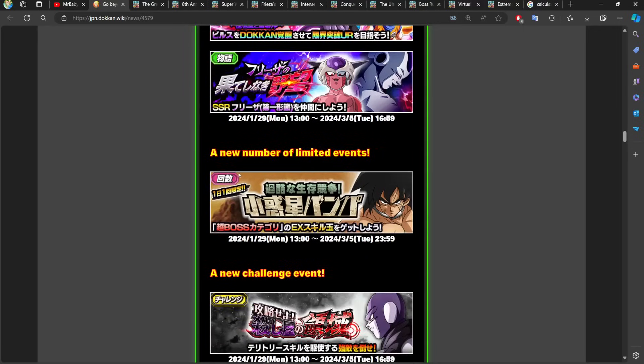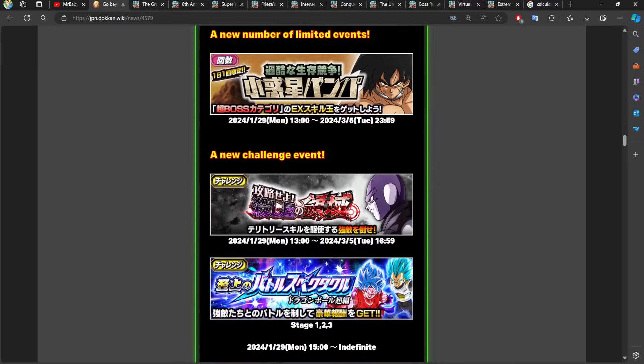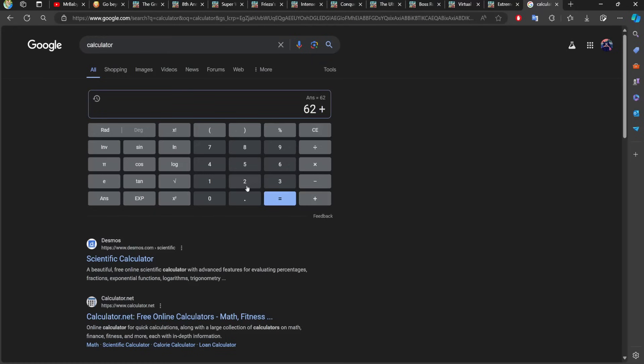Then we have the Broly Super Bosses Skill Orb event, which gives just one Dragonstone — missions here don't give any Dragonstones, so we add one. Moving on, we have the Hit Challenge Event where we face an enemy with a domain. We can clear all of this as soon as Part 1 begins: one Dragonstone, five, ten, and fifteen — so 16 Dragonstones in total from that event. Let's add 16.